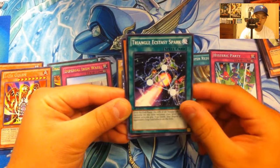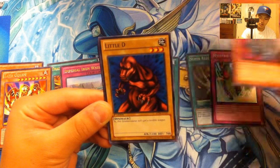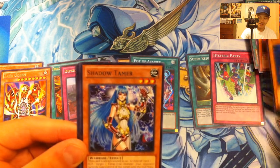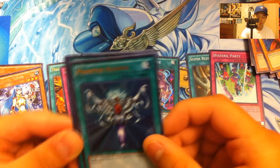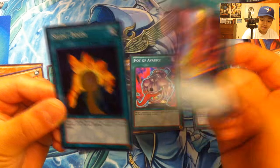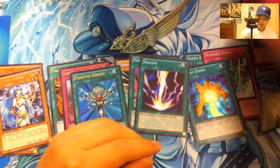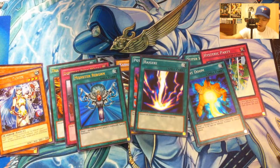Next pack. Triangle Ecstasy Spark, Dark Gyroid, Little D, Shadow Tamer, Monster Reborn — I activate the magic card, Monster Reborn! Raigeki, secret rare — oh my god, we just pulled a Raigeki guys! Wow, Raigeki, let's get it. So far so good. And our super rare, we got Silent Doom — but it doesn't matter, I pulled a Raigeki! That just made me happy. Pulling the Raigeki makes my day. Always good to have another Raigeki.